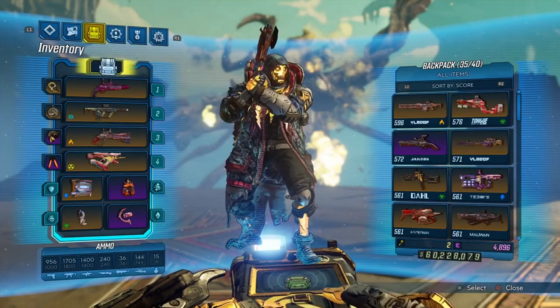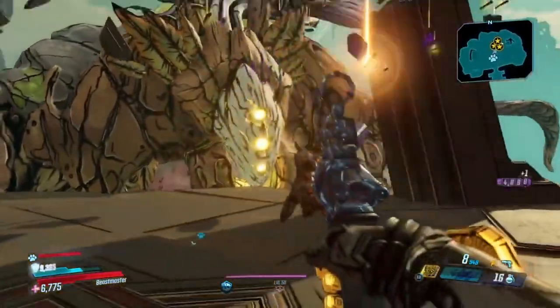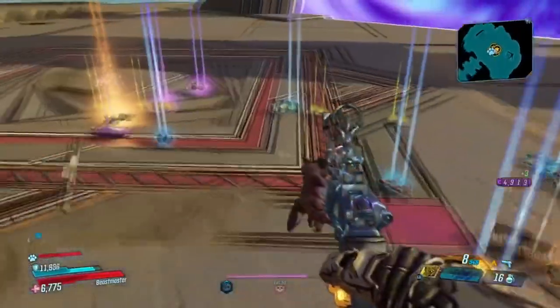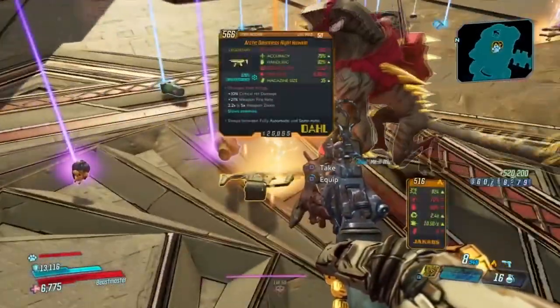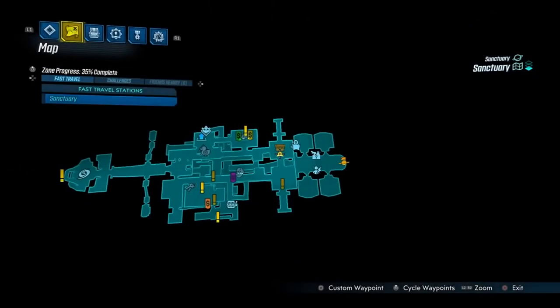Offline mode also gives you unpatched weapon stats. As you can see, the King's Call I have here is back to its old self with the really good fire rate, and my Flak build is what it used to be before it was patched. You'll also get more legendary drops because pre-patch there were a lot more legendary drops before they changed it.